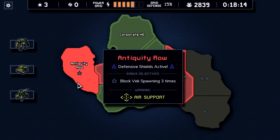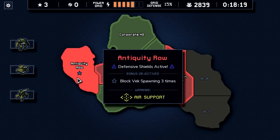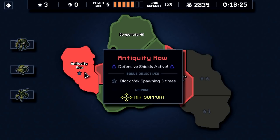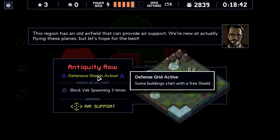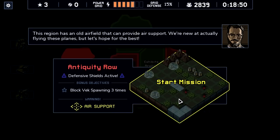We've unlocked the Air Support mission: block three spawning Vec. I want to show off air support, though normally I would defend the satellite launches for the extra star. Air support is a one-star mission — it's supposed to be easier, but it's not always. Because it's an easier mission, we have defensive shields on some buildings: they take one hit no matter how hard it is before taking any real damage. We also have new pilots flying planes over our heads dropping bombs on the field. We'll have to watch out for that.